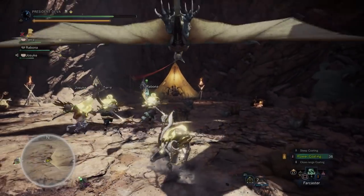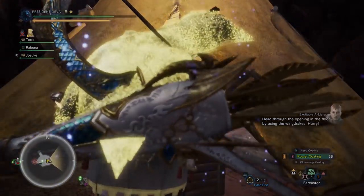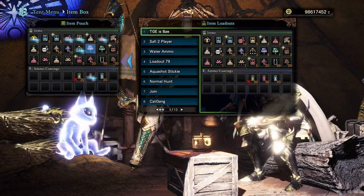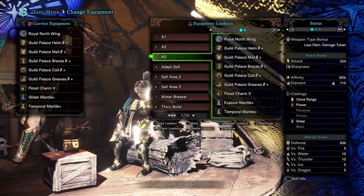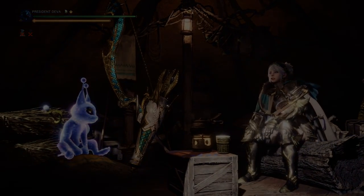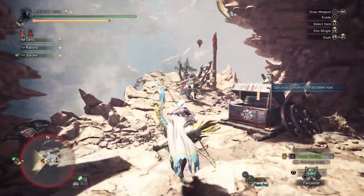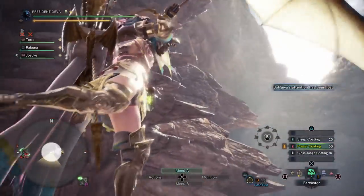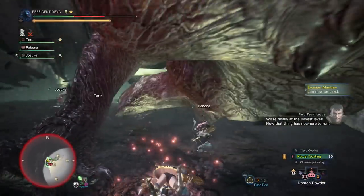We head back to camp to restock all items and switch to the area 3 build — it's actually the same exact build. We have Evasion and Temporal Mantles, except one guy has Evasion and Impact, and that guy with Impact would go for paralysis and KO. We had no space to fit para coatings into the build, so he put the para coating jewel on his mantle instead.